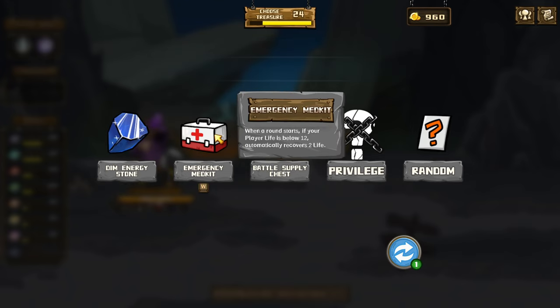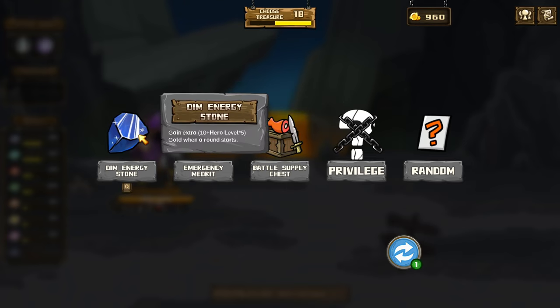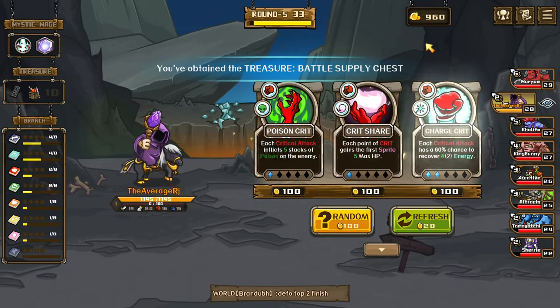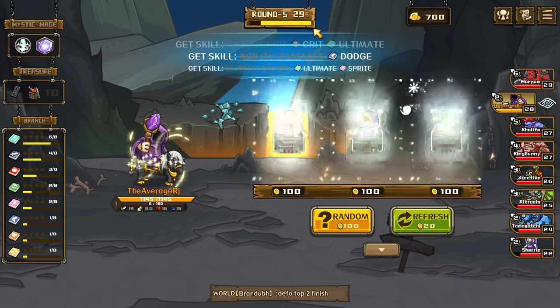We only ulted twice. Damn. Energy stone gives extra 10 plus hero level times five gold when a round starts. If I'm below 12 HP, recover 2 HP each hero upgrade. There's only one player life so I'm not really in love with any of these options.